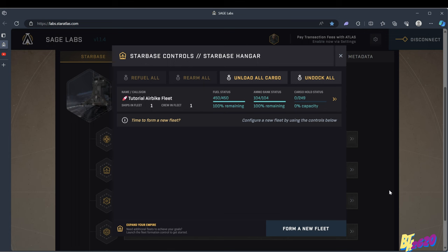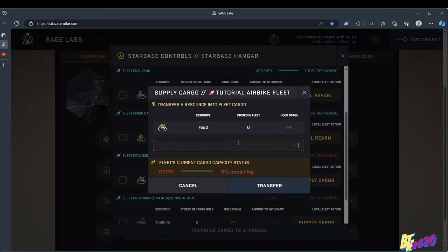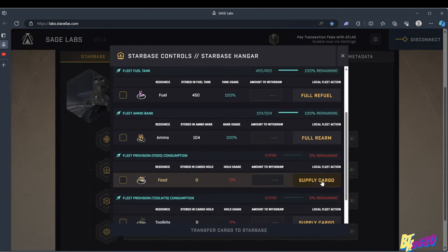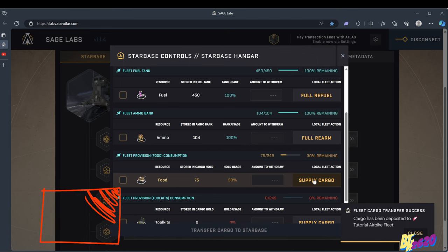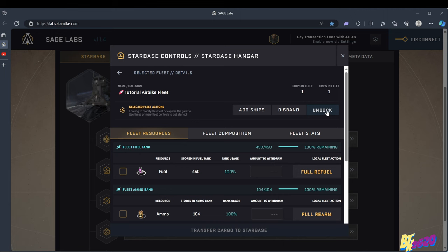The fleet is all fueled up and has plenty of ammo, but we also need to bring food since we're going mining. We need 25 units of food to fill up our air bike fleet for one mining run. We're going to bring 75 units so we can mine three times. I clicked 'Supply Cargo' on the food area and transferred 75 units of food from the central space station into the air bike fleet. You can see stored in cargo hold: 75 units of food. Now we can undock — the fleet has everything it needs.